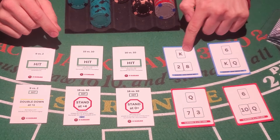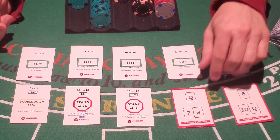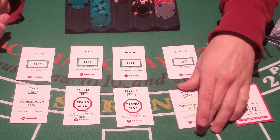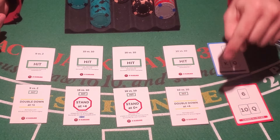What about a 10 versus a dealer's 10? A 10 versus a 10 is normally going to be a hit. It is tempting to double that down, but it's just a hit. However, you can double this one down if the true count gets to be plus four or higher. So the hit matches basic strategy, and you will double down at a true count of plus four or higher.